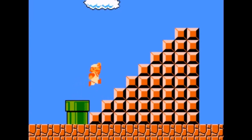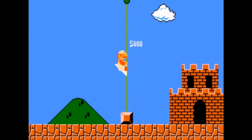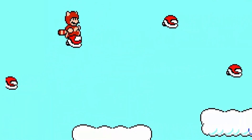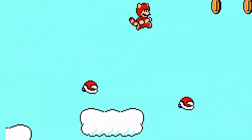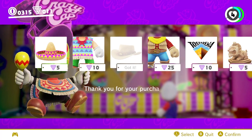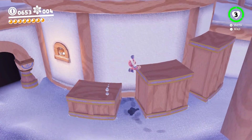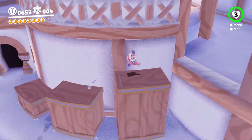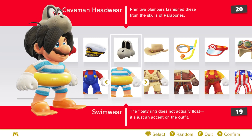Mario is a man of many looks, but historically those looks have consisted of basic palette swaps for his iconic get-up, or full-on animal suits, which based on how much sprinting and jumping is going on must be about 90% Mario sweat by now. Odyssey is the first Mario game to really let you go crazy with how your hero looks. Right off the bat you'll be able to buy different outfits, ranging from appropriate attire for your environment to whatever the hell is going on here.